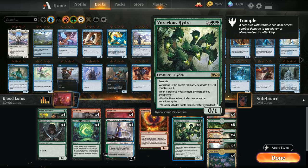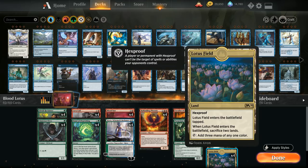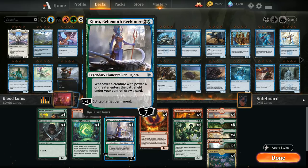Side note on Voracious Hydra: if X isn't at least four then even doubling the counters doesn't trigger Kiora, but as soon as X is four or more it works quite nicely. The minus one ability untapping a target permanent is also powerful in this deck, especially combined with Lotus Field — we essentially get three more mana from Kiora. It can also untap creatures if we need to play defense, and it's a versatile card that draws quite a few cards with all those four-power creatures.